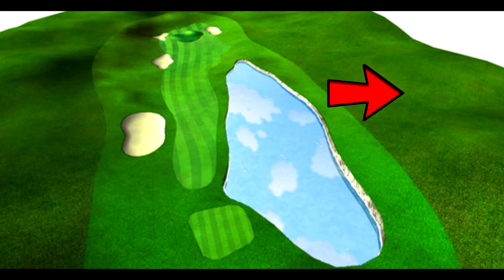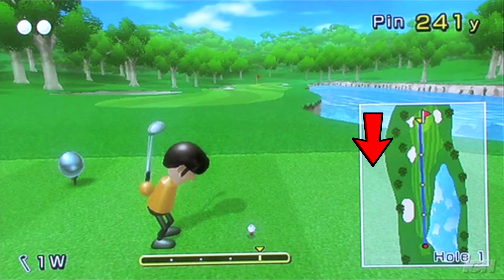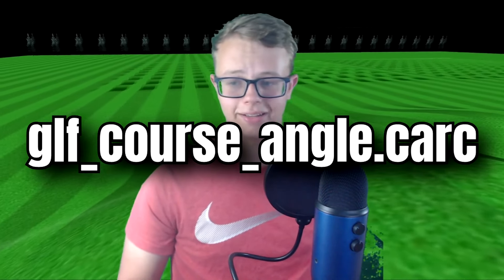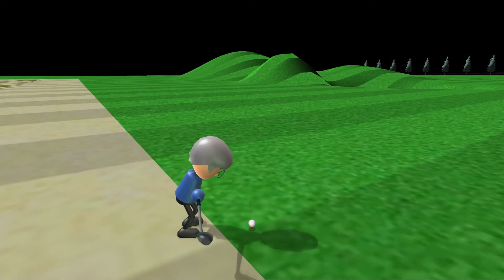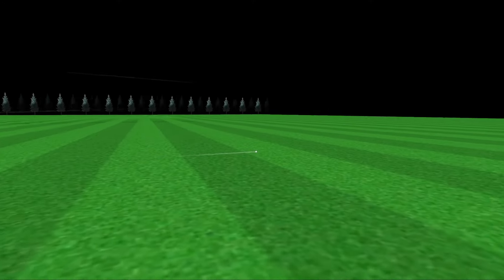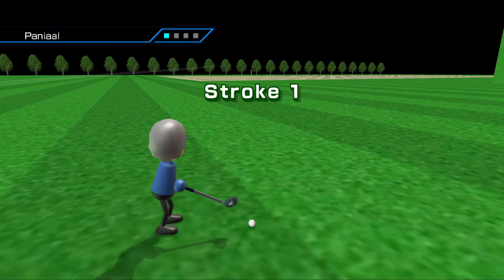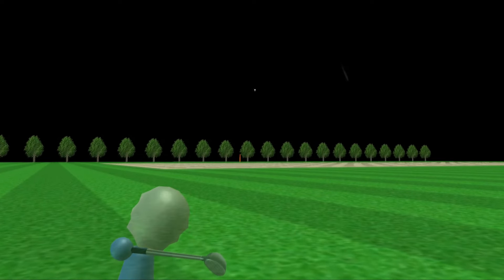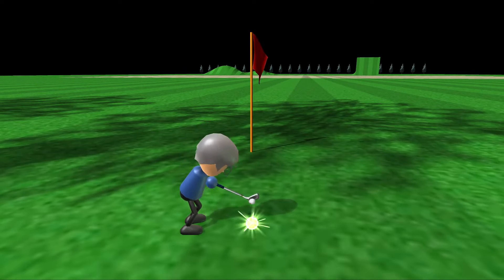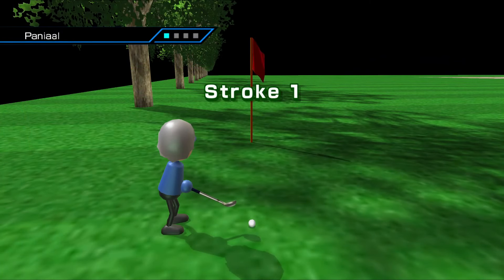Funnily enough, the out-of-bounds area in the version of the course in the files is not present in the E3 minimap. This could be due to the function for out-of-bounds areas not being complete until after this course was shown off at E3. The second unused golf course is titled GLF_course_angle.CARC. This course was made so that testers could play with how slopes work at different angles to optimize the physics of the game. This course also has a pin like the E3 course does, but no actual hole for the ball to go into.